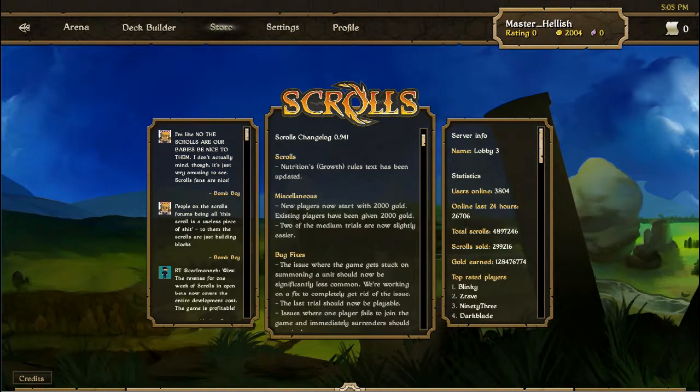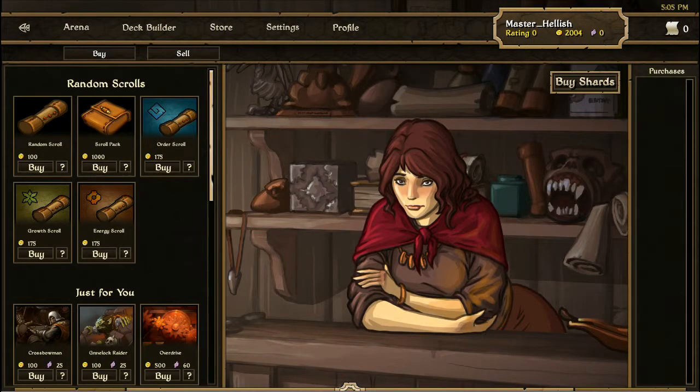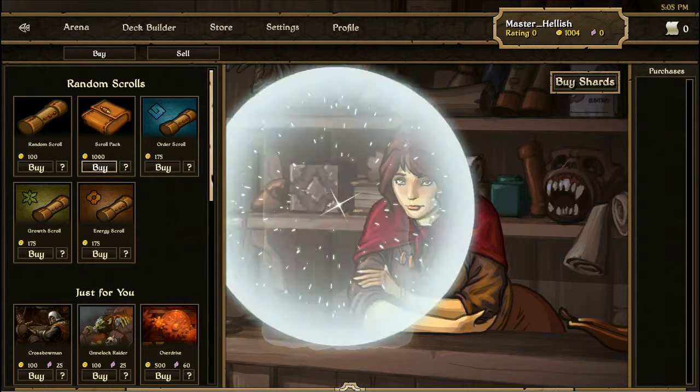First things first, off to the store. Oh, a different store person — well, that was a nice surprise, the other guy is a bit ugly. Now I've been looking at these and I'm thinking to myself, if you get a random scroll it's cheaper than buying a scroll just for your particular deck type. So that sounds like it might be a good idea — then you can buy and sell and trade. I think we're going to try that. Let's just go with a pack and see how many we get.